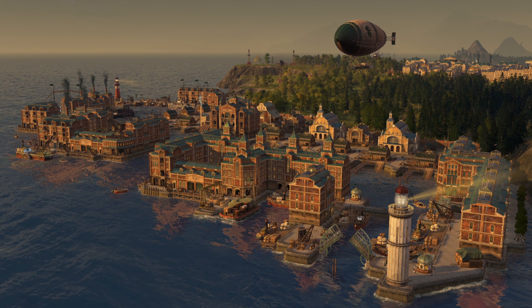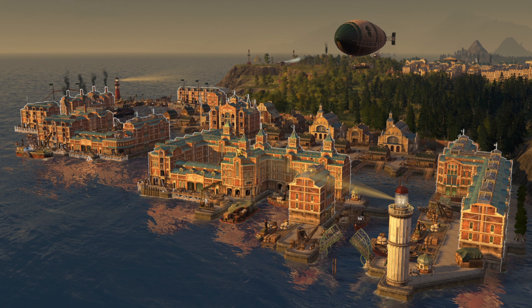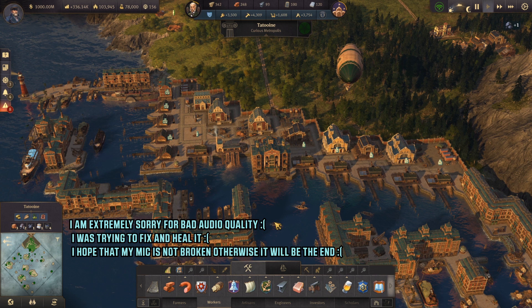We are located right in here. As you can see, this is Tatooine Island on the Cape Trelawney session. And as you can see, this is the Docklands. I hope that you like it. So let me get inside of our game right in here. Let me close all the windows, and today we're gonna talk about the best production chain combos. Our first production chain combo is gonna start inside of your harbor area.